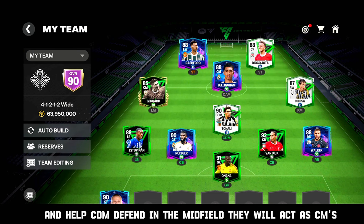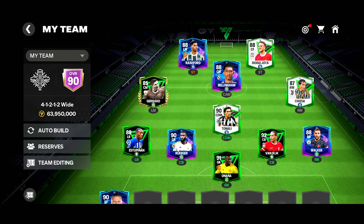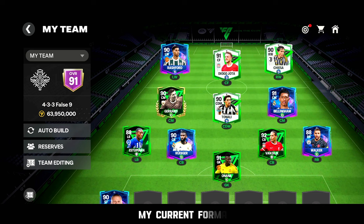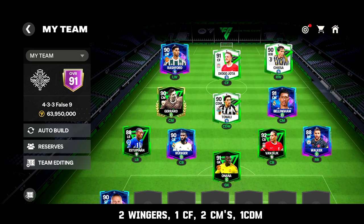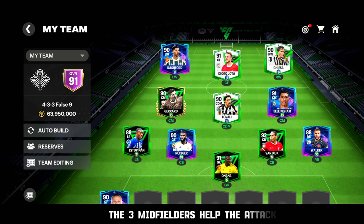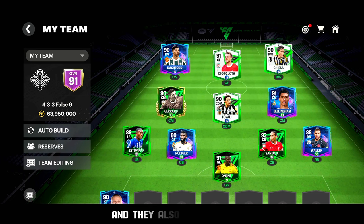On to the next — second best balanced formation: the 4-3-3 false 9, my current formation. Two wingers, one CF, two CMs, one CDM. The CF is a bit back and the wingers are a bit forward. The three midfielders help the attack and they also help in defending.